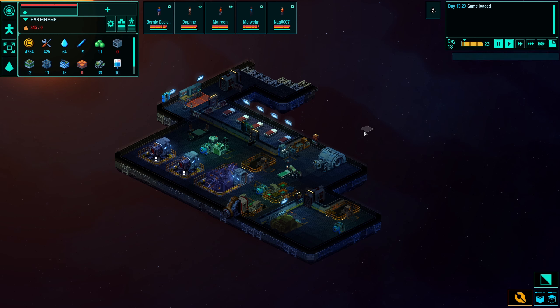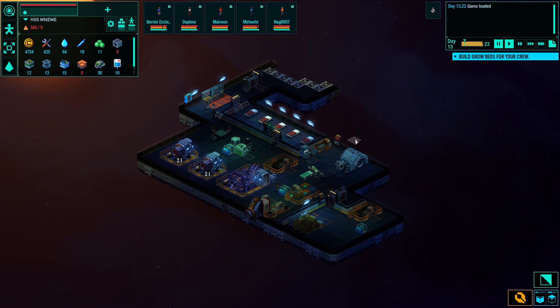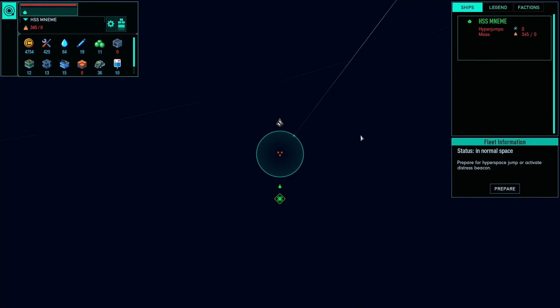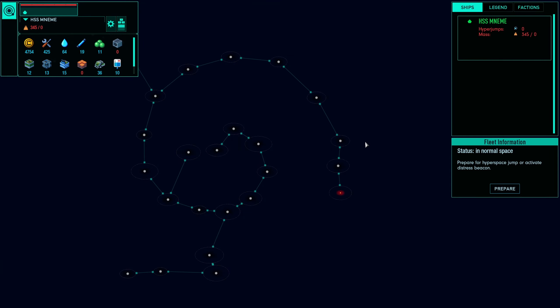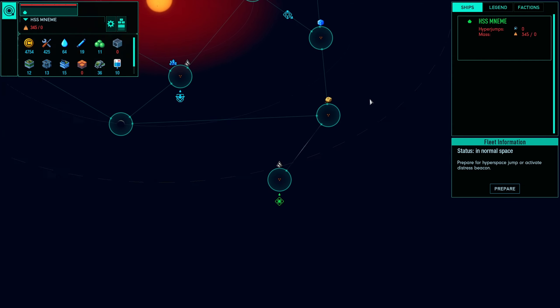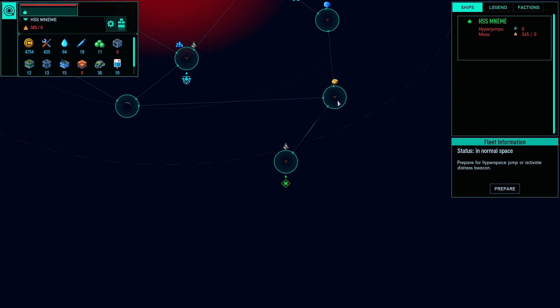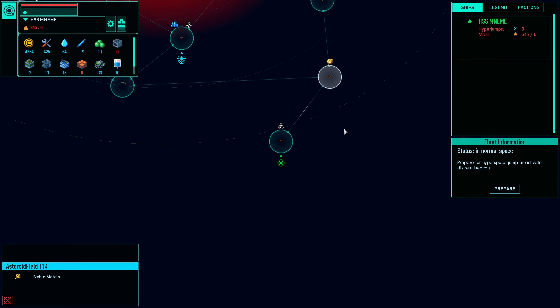Hello guys, welcome back — this is Space Haven let's play, episode number three. I'm ready to jump into a different sector. To use the hyperdrive we press M to check the map and the solar systems around us. We are here and we'd like to go to this asteroid field where we can mine noble metals.